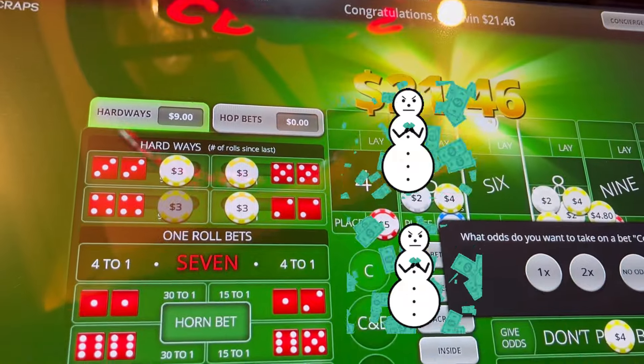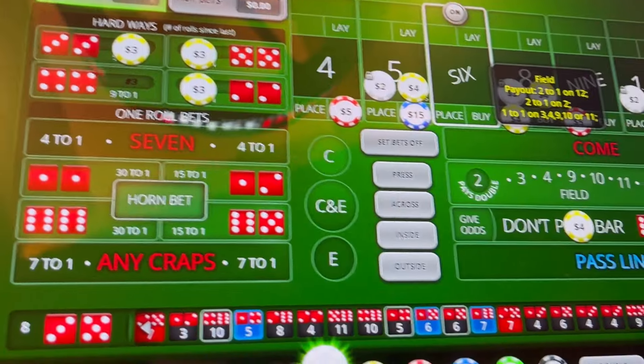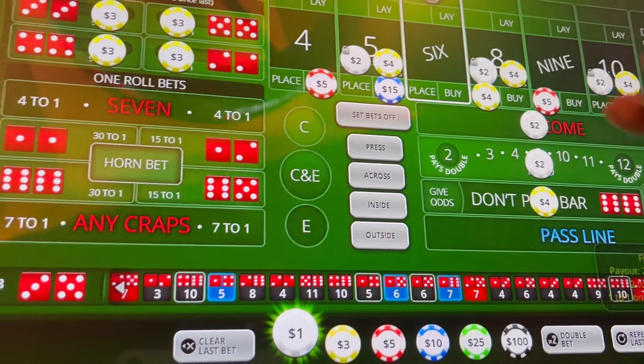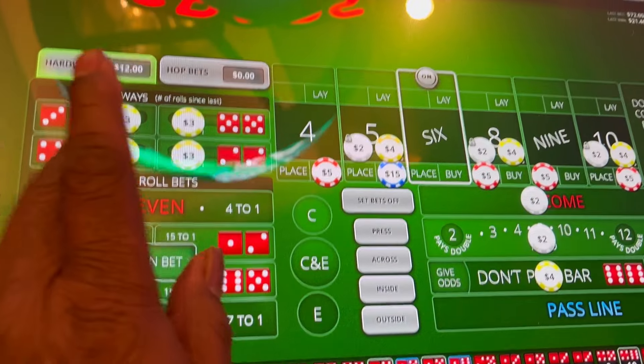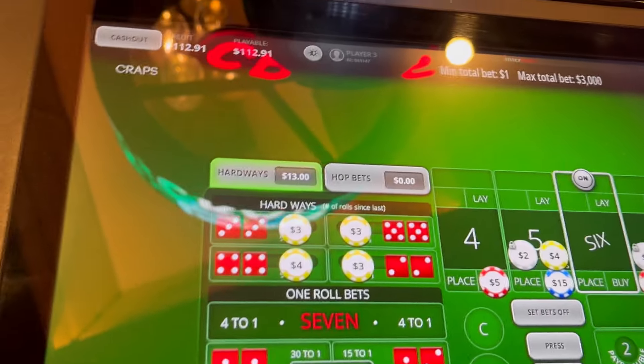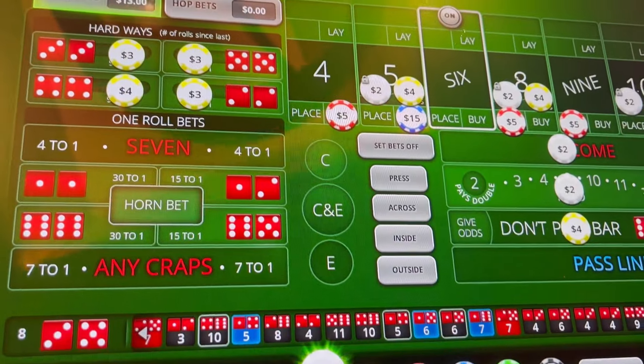Eight came again — and that's why we put that little extra money on it, so we would get some. We'll take odds on that. We're going to put another dollar on the eight, and with the extra dollar, we're going to put on the hard eight. That gets us down to 112. Big red, stay away.